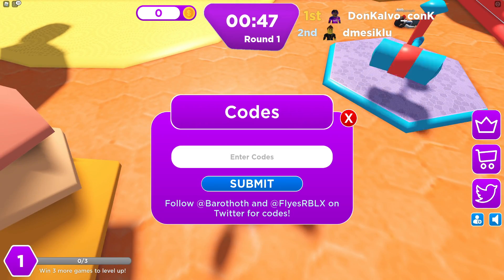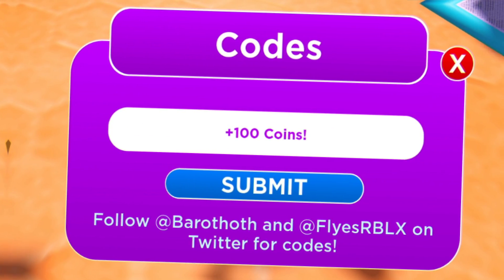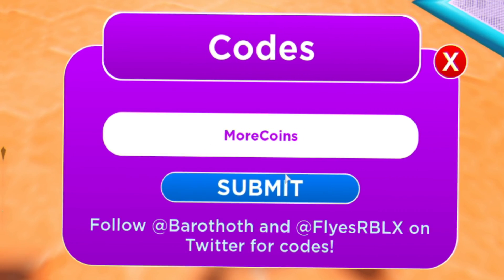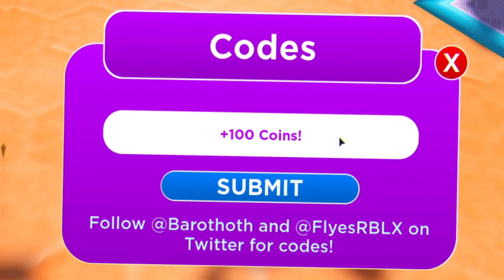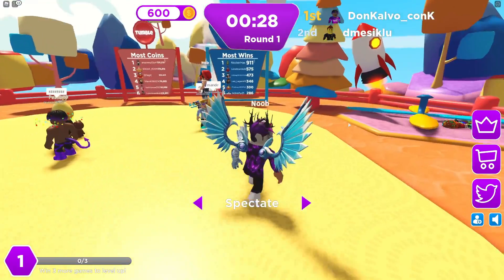The first code today is barrowflop — redeem that code and it gives you 100 coins. Then you have the code barrow. After that you have the code more coins. Then guys you have the code nosleep. And finally you have the code flies — redeem this code and as you can see it gives you 150 coins.